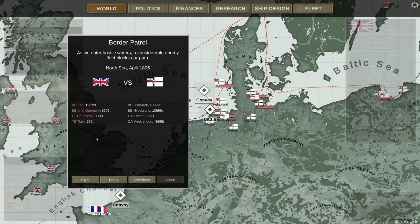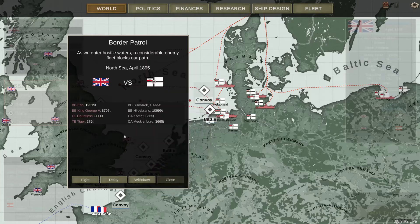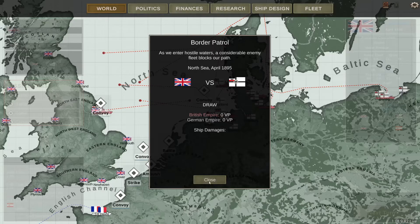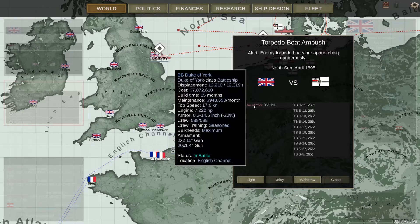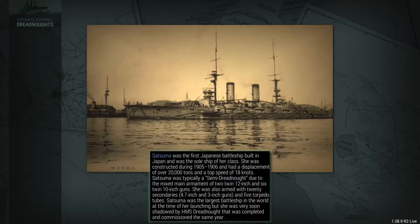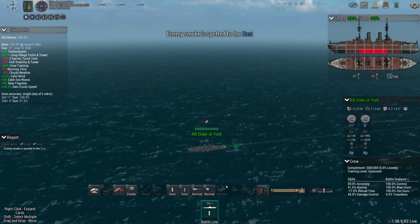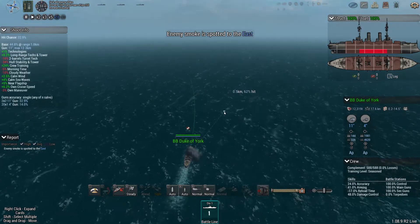Two battleships versus two battleships - oh dear, this is a tricky one. 11-inch and a 9-inch. Can I redraw? Yes I can - because I had a bad feeling about it. The Duke of York with her 11-inchers and a lot of four-inch guns against a torpedo boat squadron. I'm going to take this fight as well, and after that we're going to call it a day for this episode, depending on how long this fight lasts.